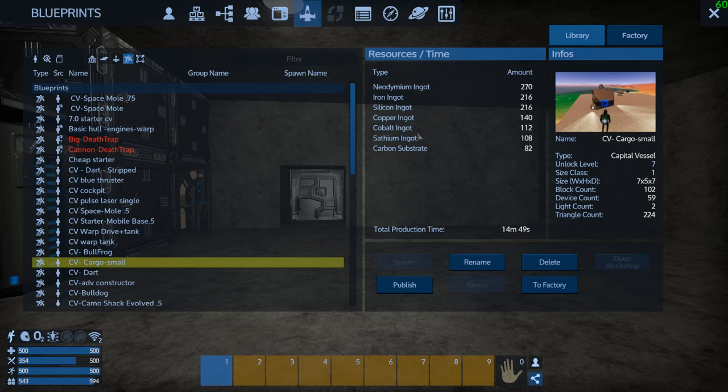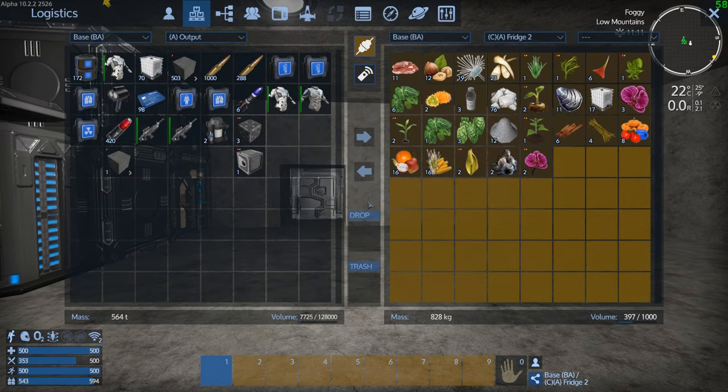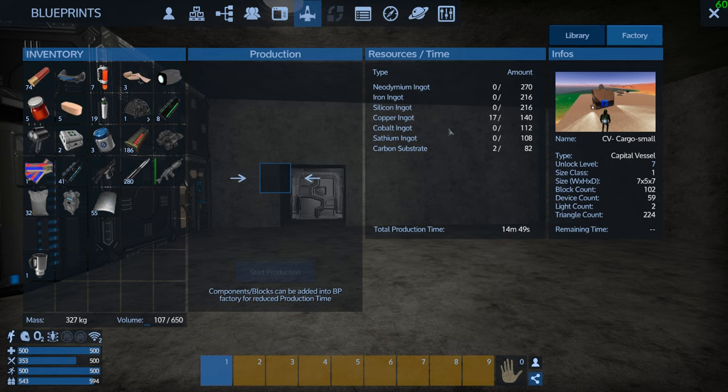The sathium is nothing — I can go get that from the Titans. Oh, that reminds me. Let's send that to the factory.